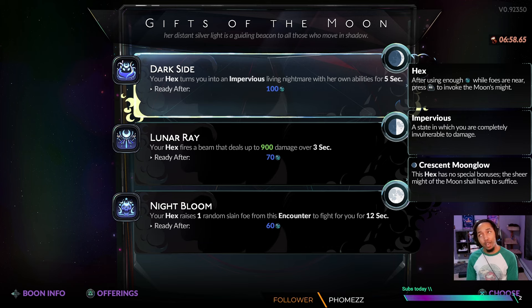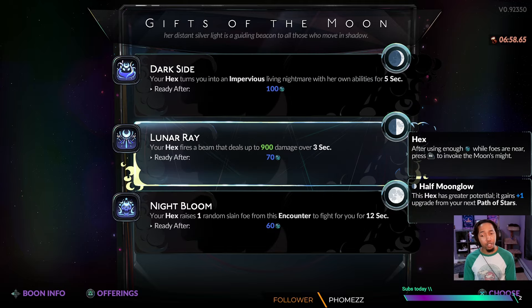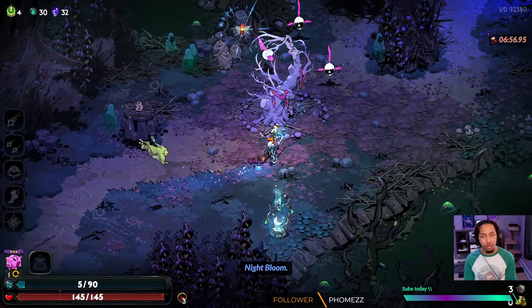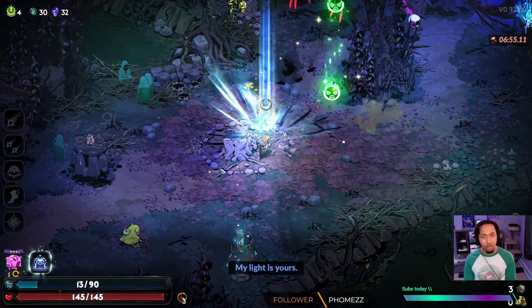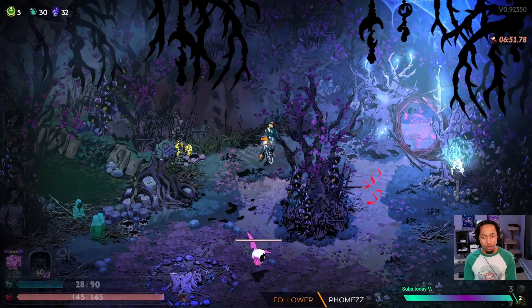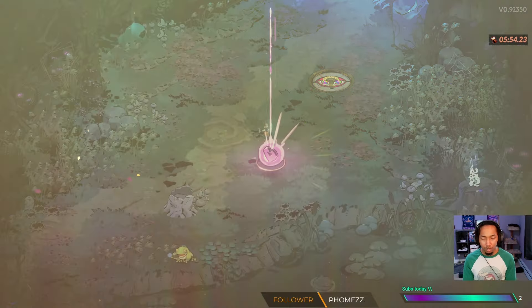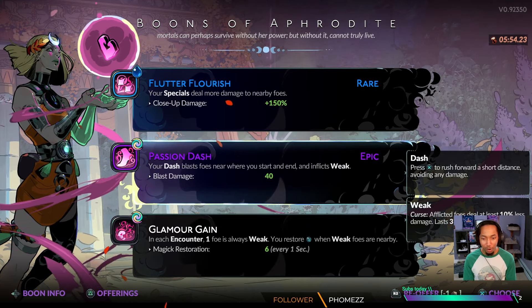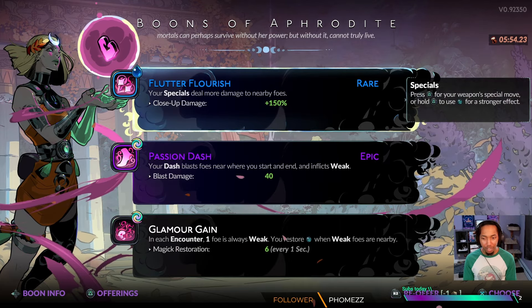We're ready to hop into Erebus, where we get presented with Selene first. Selene gives us access to Night Bloom, which is a very strong hex — it raises a monster from the dead for only 60 mana, which is really easy to access, especially with any amount of omega damage. Our first god of the night is Aphrodite. Typically this is a very good pickup for the hammer, but I got special, passion dash, and glamour gain at only common rarity.